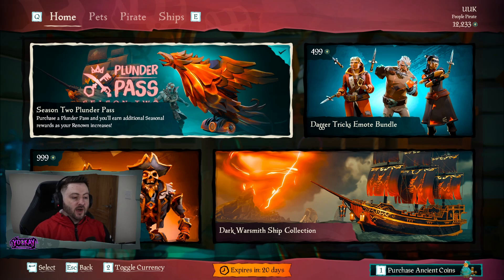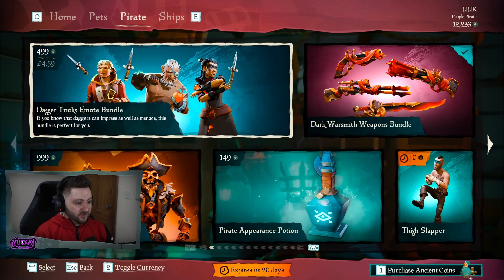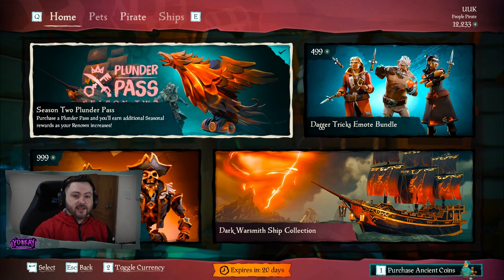In terms of the Pirate Emporium offering this month there's not really that much — we have a Season Pass, an Emote, a Costume, a Ship Set, a Pet, a Free Emote, and a Weapon Bundle that was previously available. So not really that much this month. What we're going to do, just like every month, is buy everything in the Pirate Emporium and take a look at it.